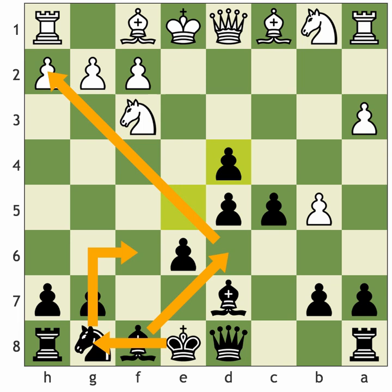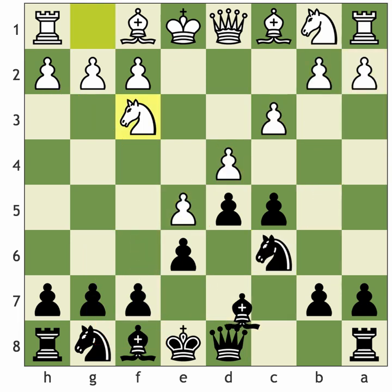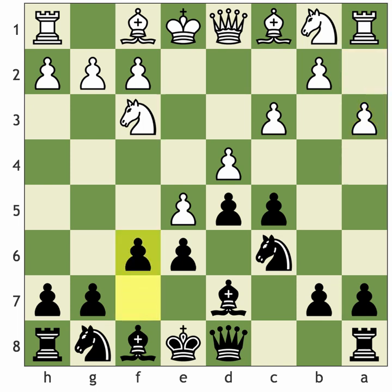So all those positions arise after white plays a3. Let's go back to the main position with bishop d7. If white goes a3, he's played a move on the side of the board, so logically you should strike out in the centre with f6. I'm a big fan of this type of position, and it works especially well only when white plays a3 because he's not developing a piece. So what else can white do instead of a3?